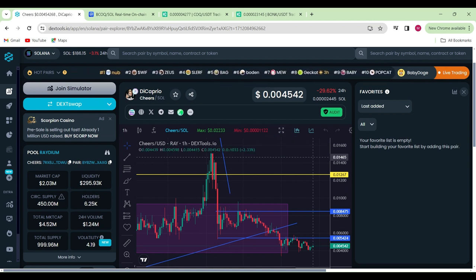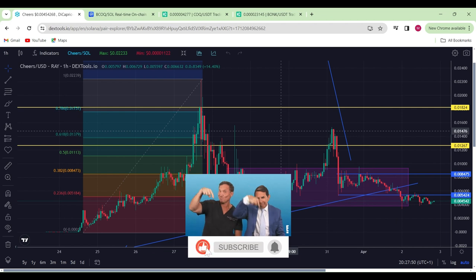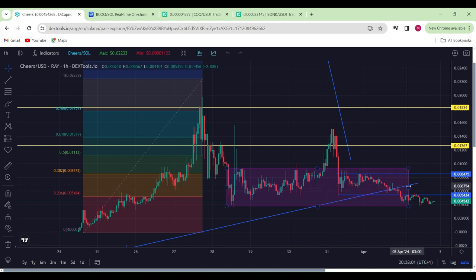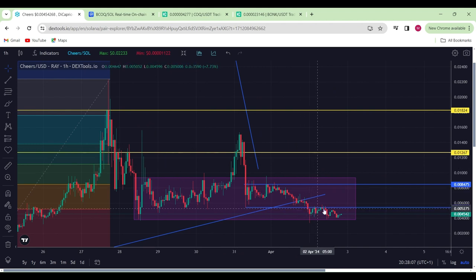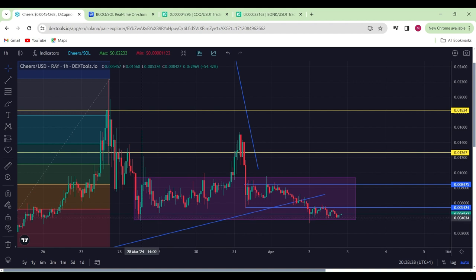We're going to be covering quite a few coins today. We'll start off with Cheers. It looks like doom and gloom — it's looking to go for a turbulent ride and might smack face-first into the floor. But this looks like it could be the saving grace just for now. We are rolling sideways, pointing downwards, and it looks like we have in fact broken slightly below.